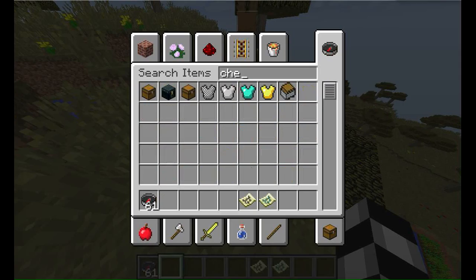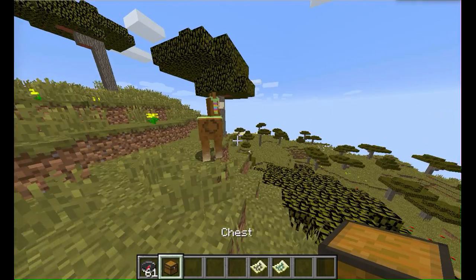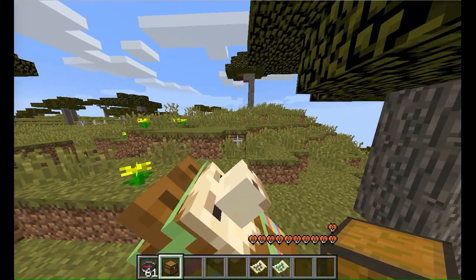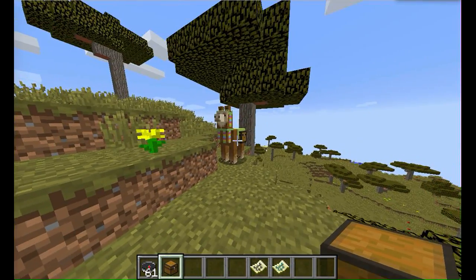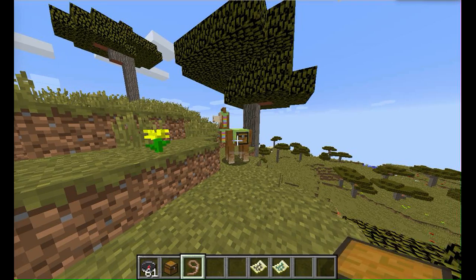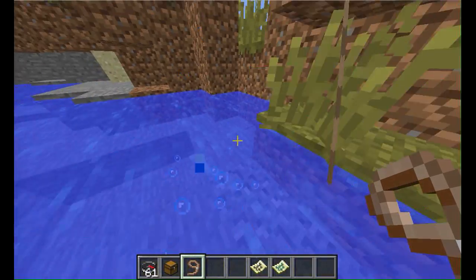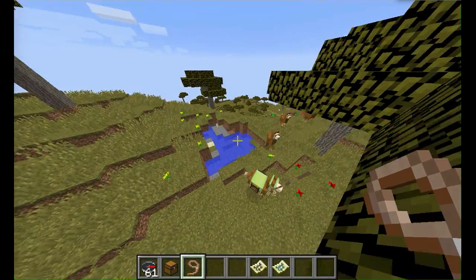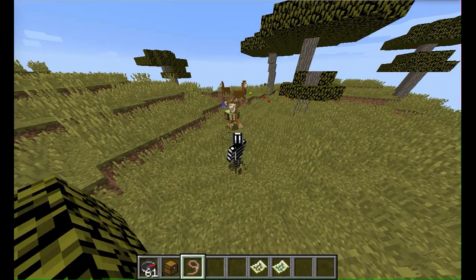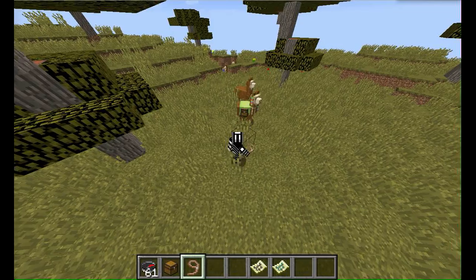Now we can get a chest and put it on the llama. Depending on the strength of the llama, you can have more inventory slots. We'll get ourselves a lead, and now this llama will follow me around. This could be revolutionary for traveling — as you can see, the llamas follow behind in a caravan style.